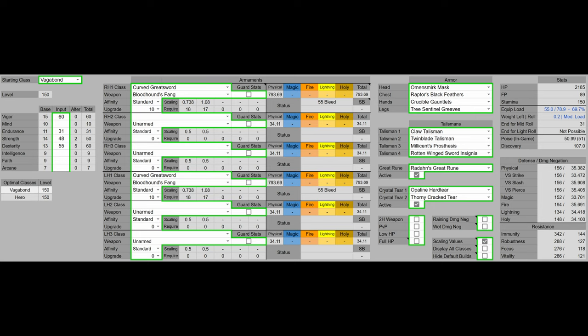For the great rune we have either Radagon's Great Rune or Morgott's Great Rune — it is up to you. I personally did not need the extra stamina or FP so I went with Morgott's for the greater HP pool. For the crystal tears we have the Opaline Hardtear and the Thorny Cracked Tear, which is again going to provide greater multi-hit attack boosts. We are generally going to manage our stamina from there.